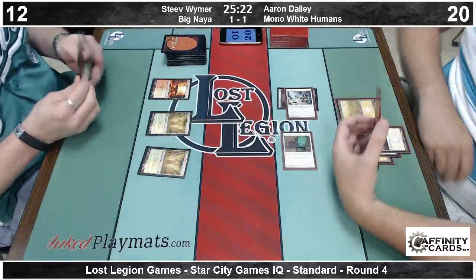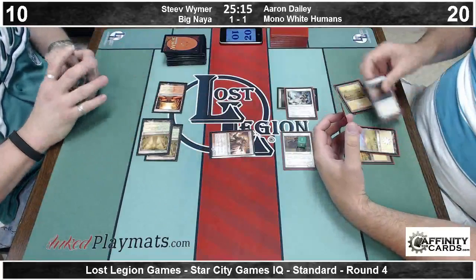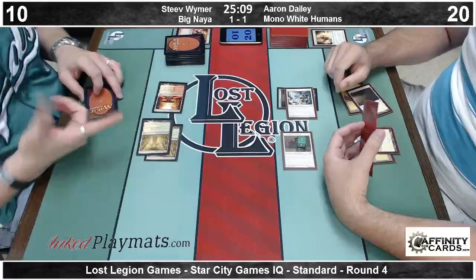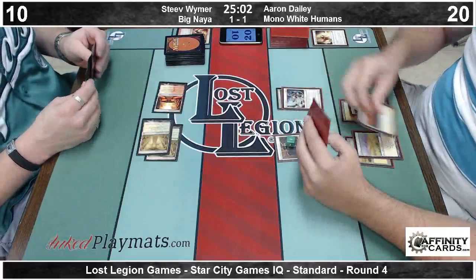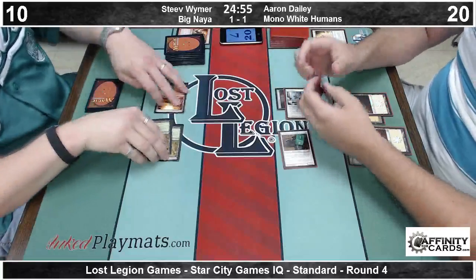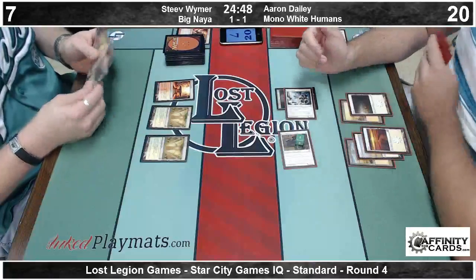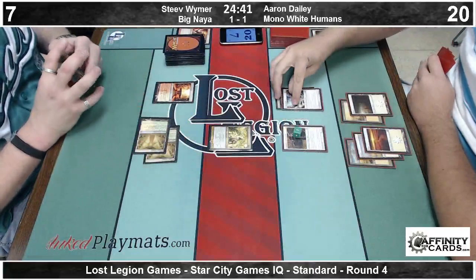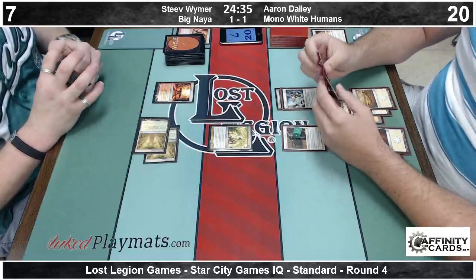Aaron getting the advantage of Steve taking four off his lands. Boros Reckoner, end of turn — Renounce the Guilds. If people holding their cards a certain way makes you angry, maybe you need to re-evaluate certain things about your life. Aaron is very much an all-in-a-list kind of card holder. There's a pro player who does that — Reed Duke. He will always have his cards stacked like a graveyard. If Reed Duke started holding his cards like that, everyone would start holding their cards.